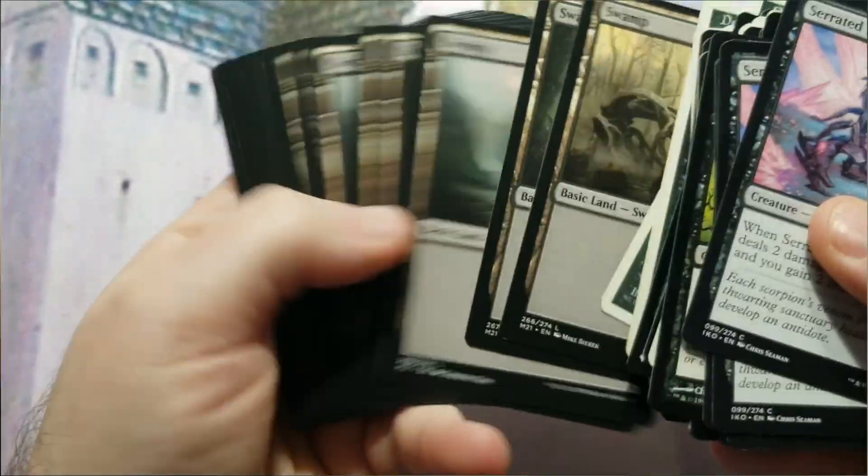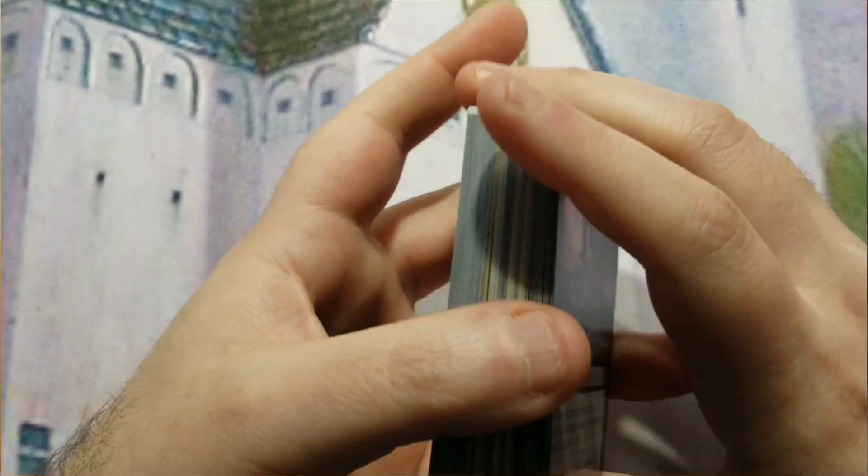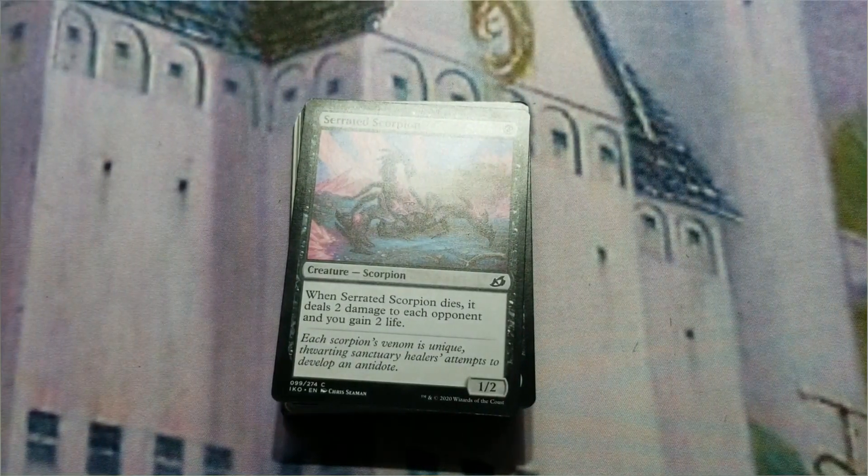The rest of the deck is 20 Swamps. There aren't many non-basic lands that help the devotion strategy on a budget, so I didn't include them. That's the deck in a nutshell.